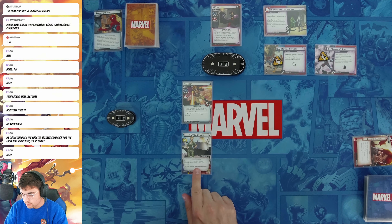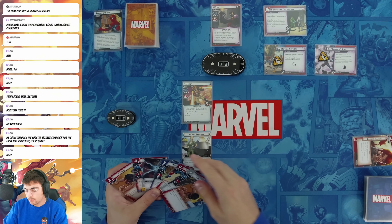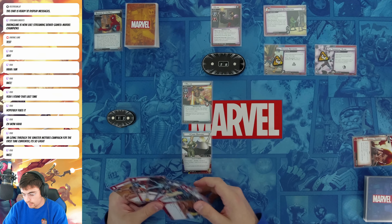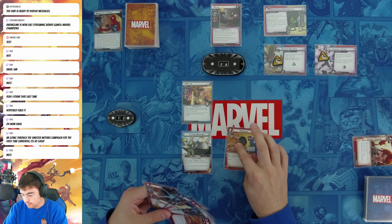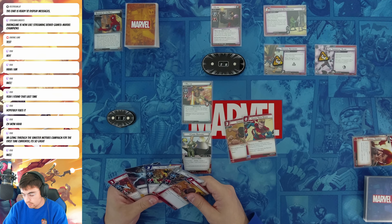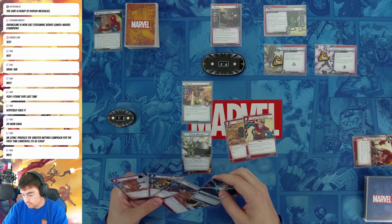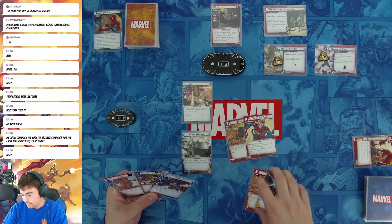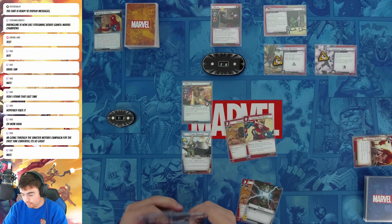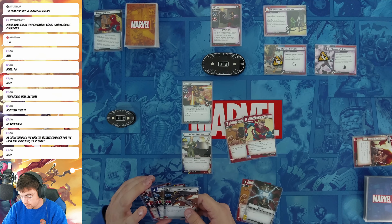Now I'll use Commander Action — choose a player to draw a card. I choose myself. Another Uppercut. I want to get rid of Melter instantaneously, so I'm going to do this combo, which will cost me one, two, three. That gets rid of Melter. Then I can't afford any of these allies, unfortunately — I'm a resource short.